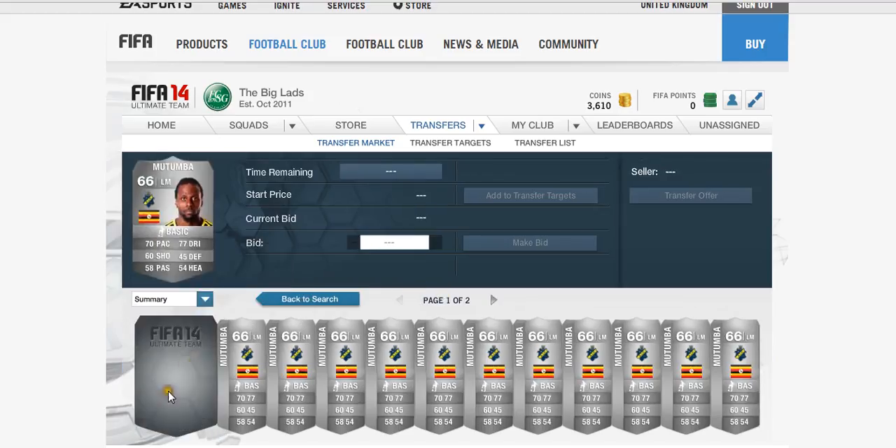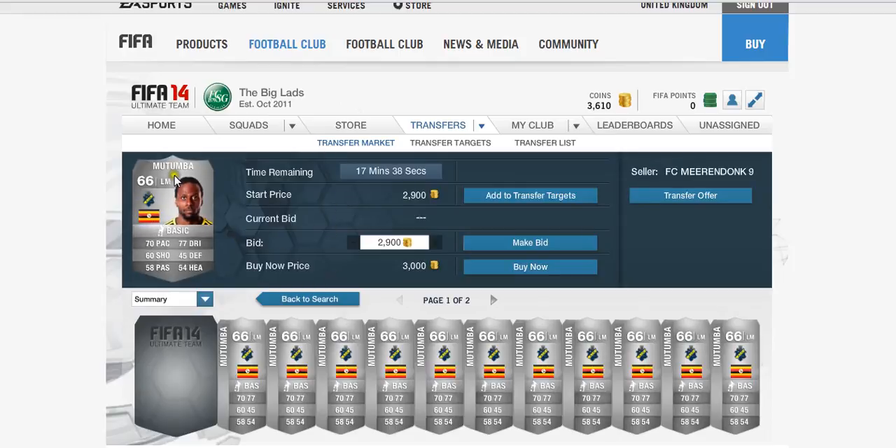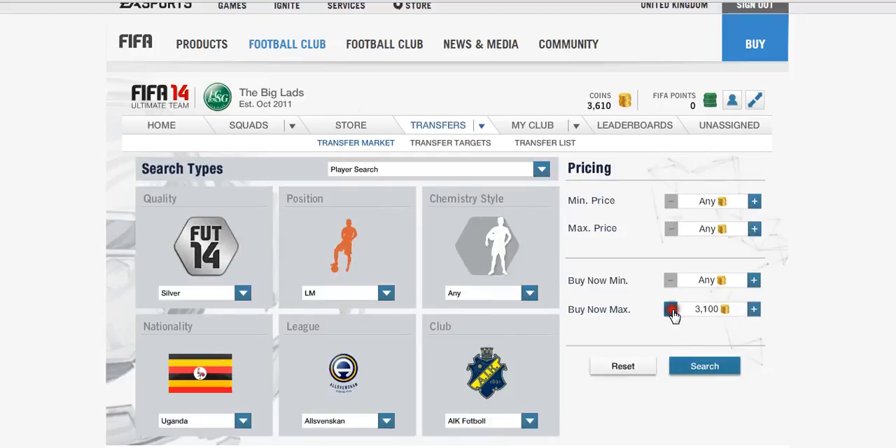We can see it is Martin Mutemba. 70 pace, 77 dribbling, 60 shooting, 45 defense, 58 passing, and 54 heading. No stats really stand out there if I'm honest, but you'll see why this guy is a good player.